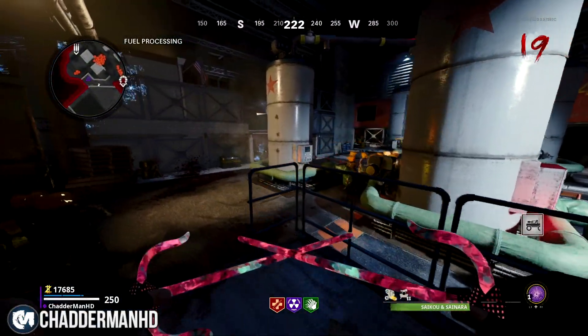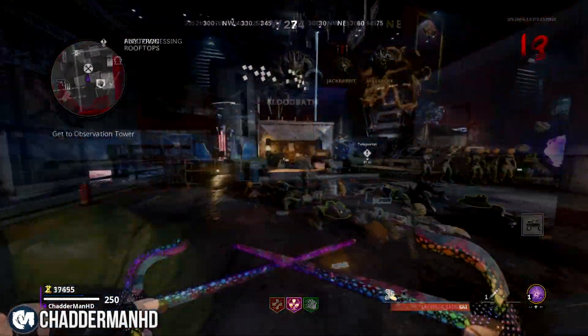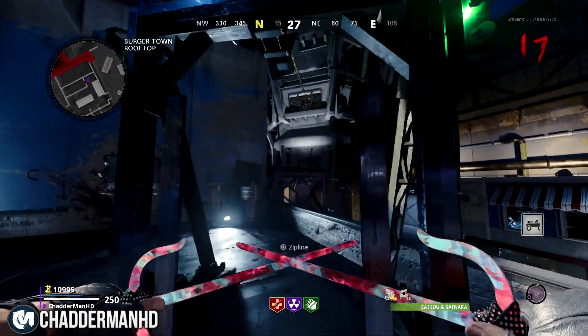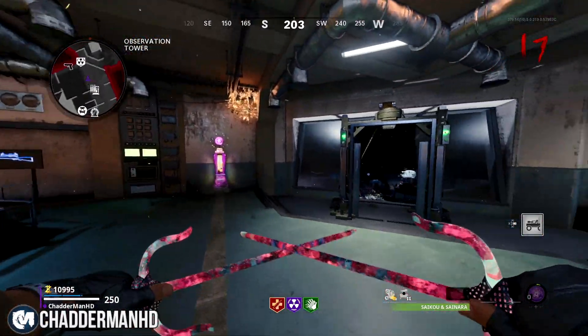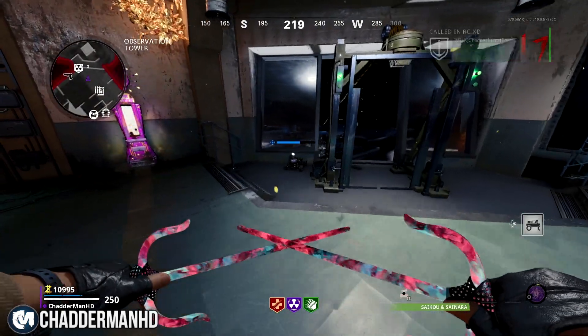The second glitch in this video is the one where the zombies will stand AFK over at the fuel processing area. You're going to need an RC-XD for 100 high-grade salvage, you're going to need to turn on the power, and then you're also going to need to stand right to the right of PhD Flopper.